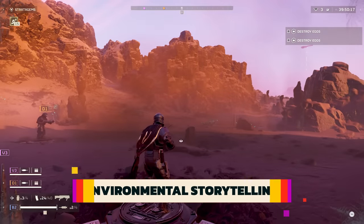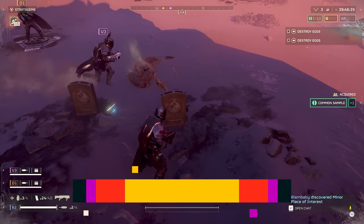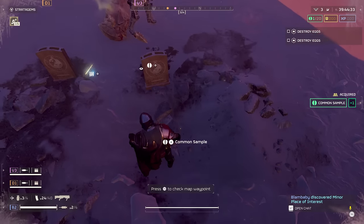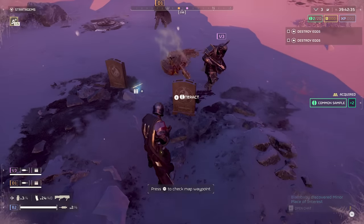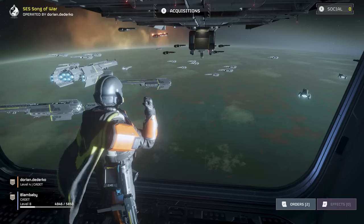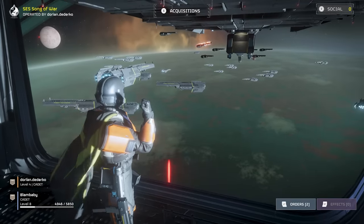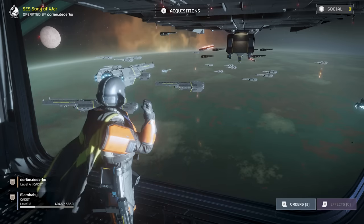The Starship Troopers-like theme carries through the entire game and it's pretty funny. Even how casually your deaths are handled is part of the bit. You can find communications devices around the map that tell stories, such as the eulogy template for a soldier who died from friendly fire. There are great details in orbit too — you can look out and see ships getting shot down and realize the war isn't going as well as you're being made to believe.